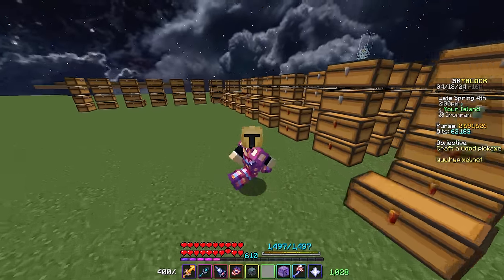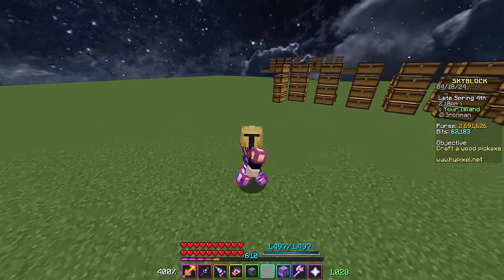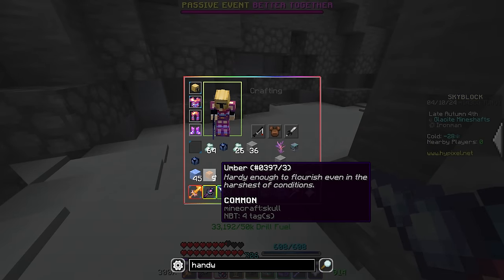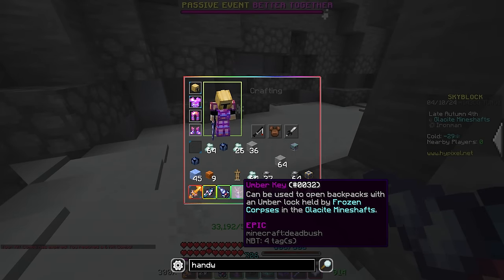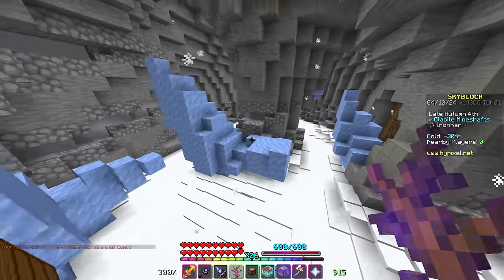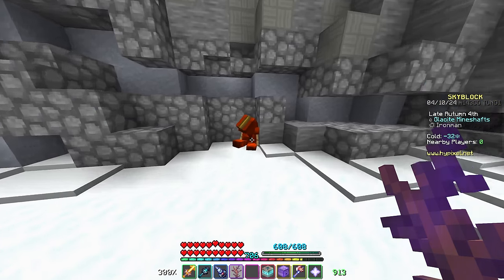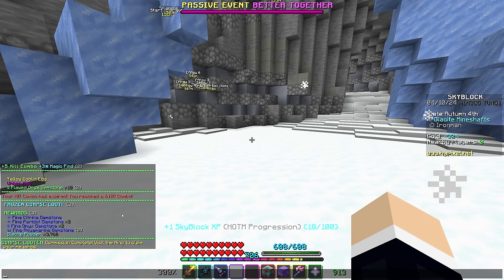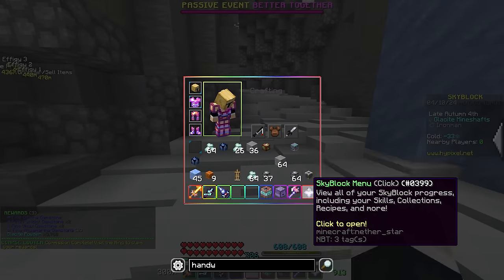We actually ended up finding a pretty cool item along the grind. Oh wait, what's this? We found an umber key! It can be used to open backpacks with an umber lock. I do believe there's one in here — I think it's over in a corner. This one could have fancier loot. Let's go ahead and see what it's gonna have... and that's pretty garbage. Yeah, that's really garbage. That's unfortunate.